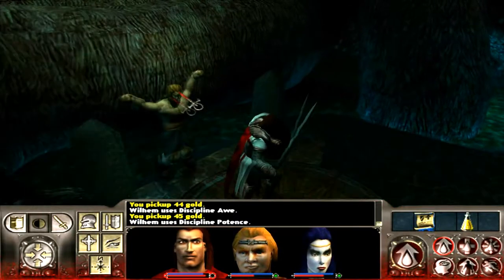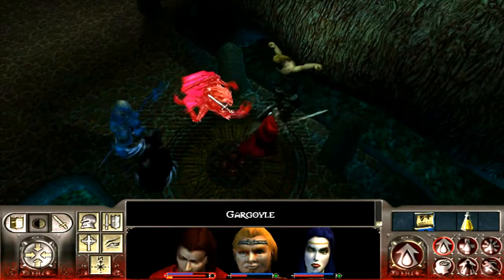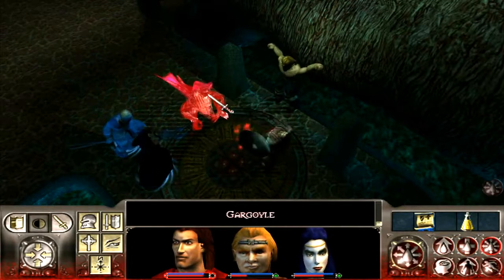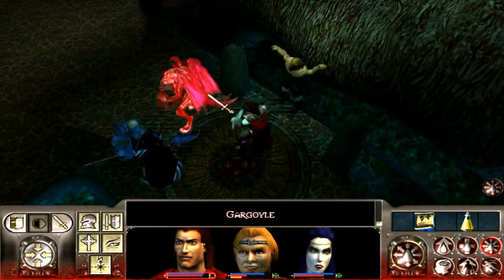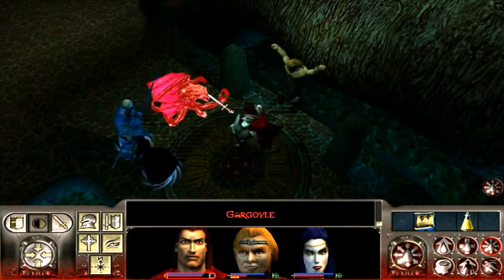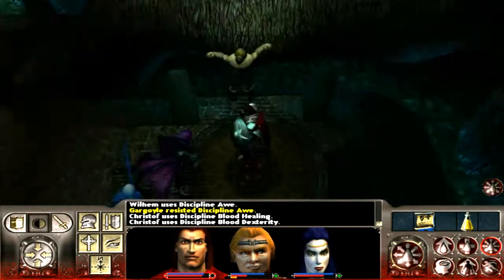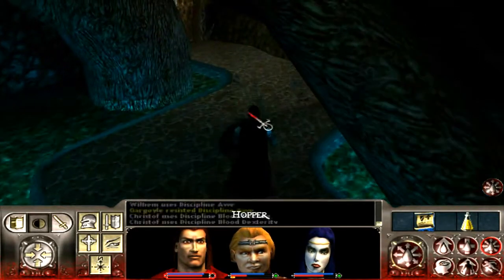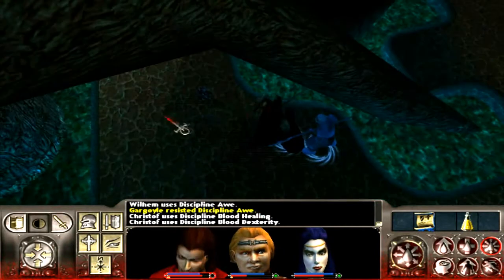Holy shit! A boss! So we were told that Tremere loved gargoyles, and look at this — we found one! What they were doing was they were transforming vampires into gargoyles. So this is one of the vampire slaves right here, unfortunately twisted into a horrible beast. But he wasn't too hard to deal with. Unfortunately, we don't seem to be able to talk to this guy, though.